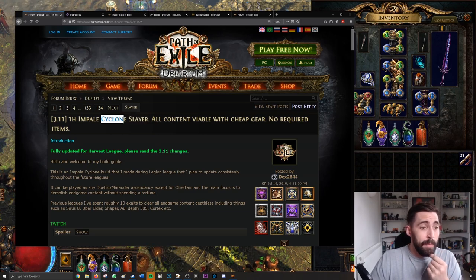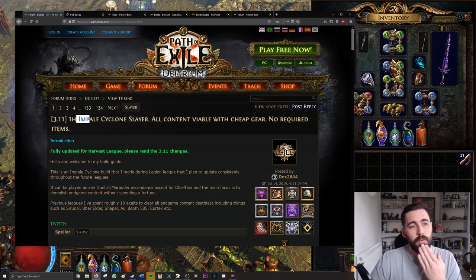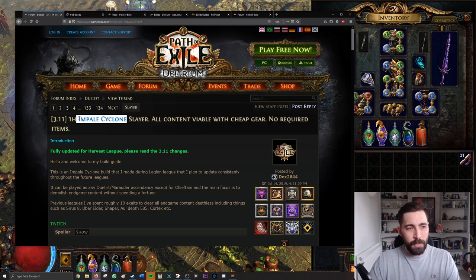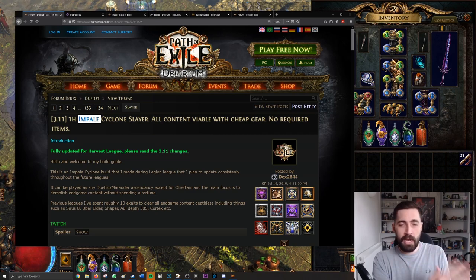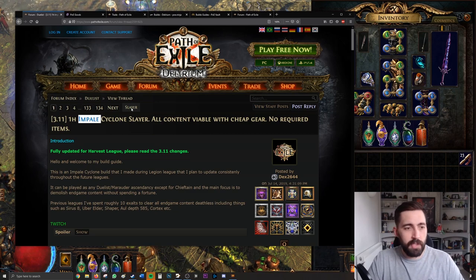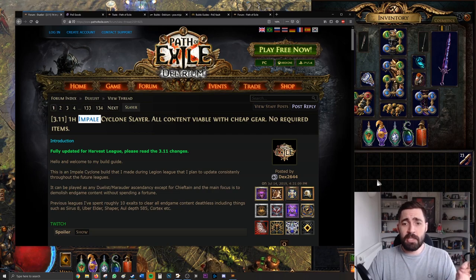Cyclone is the main damage ability and Impale is a different sort of mechanic — it incrementally adds damage. You hit them for 10% extra damage and that stacks up to five to seven times depending on your class, so your damage builds up progressively.